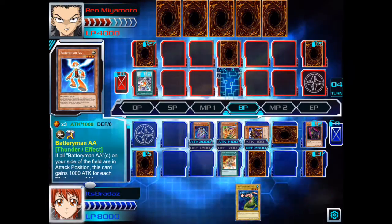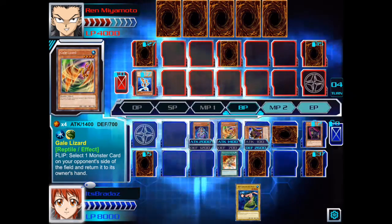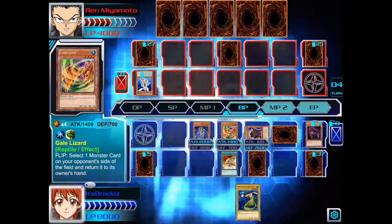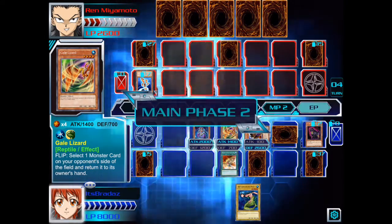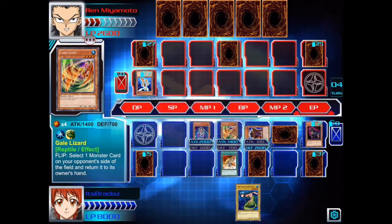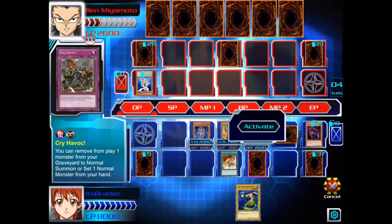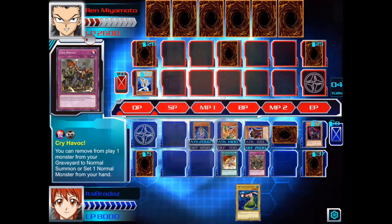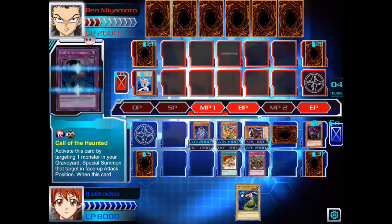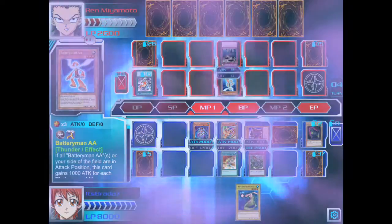Then we'll attack directly with Gale Lizard. This duel is looking a lot better than the last one. We just have to hope... we'll activate Cry Havoc — we don't have to use it right now but we can use it on our turn.